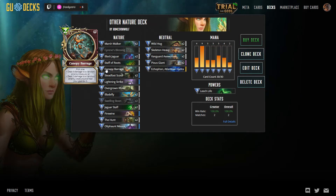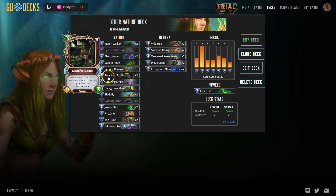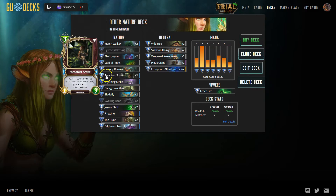Canapary Barrage — it just always seems to come in handy when you need it. I only have one in the deck and I've been thinking about adding a second one. I did actually have a Hunt Warden, but I swapped that out for two Steadfast Scouts. I don't know if this is going to work very well, but it is one stat better than Hunt Warden if you can get it off at the right time. Lightning Strike is a good big creature clear.